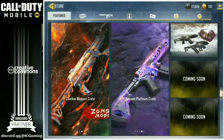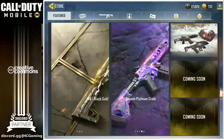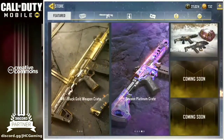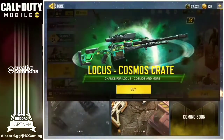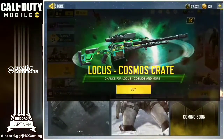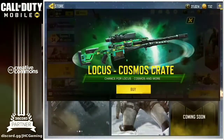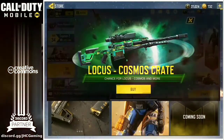Let's start with the featured tab on the store. There are two coming soon items and we probably already know what they will be. The first one, it looks like we'll get some Locust crates. The Locust sniper has already been leaked — it's already available in the Asia server. I don't know if it's just on the test server or the Garena version. We've already seen some gameplay of the Locust; if you look around on YouTube, you will find some.